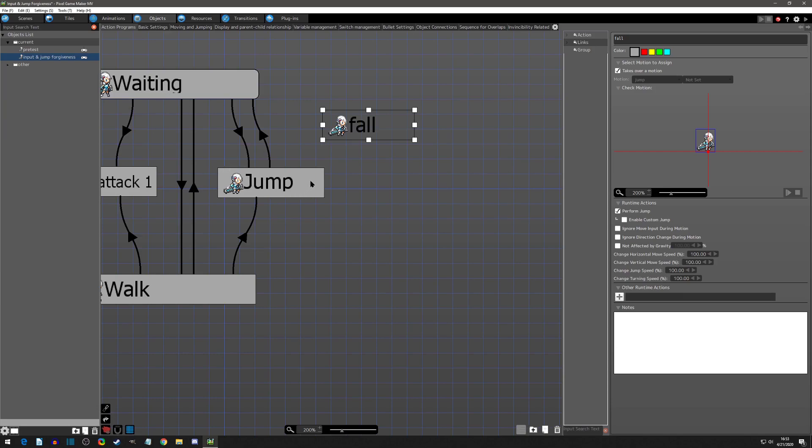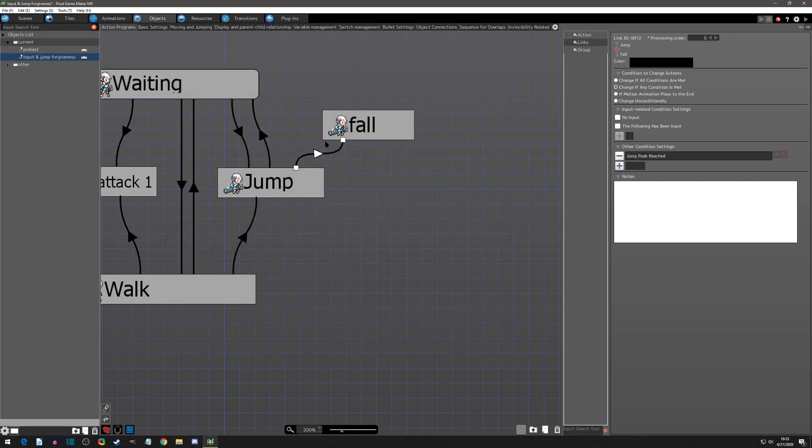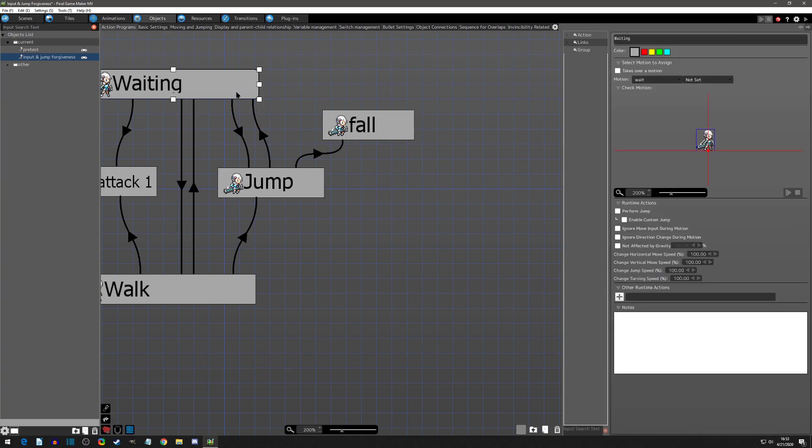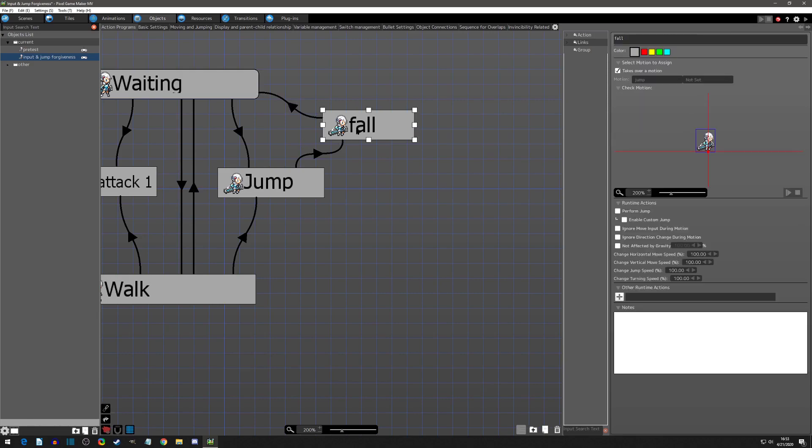I'll say 'takes over motion' since I don't have a separate fall animation in these default assets. I do want to remove the jump ability from it though. I'll add a link to fall triggered on page two when the jump peak has been reached — so when the player reaches the top of their arc they go into fall. I also want to move the land check from jump over to fall instead. Now I can add jump forgiveness — I'll copy the fall state, paste it, and call it 'jump forgiveness / coyote time.'